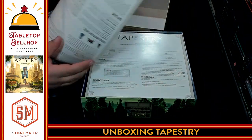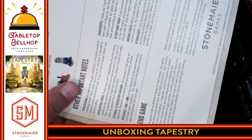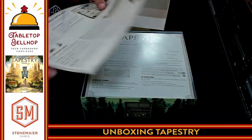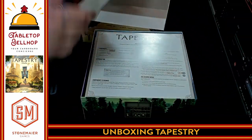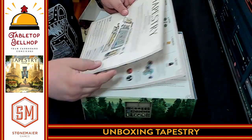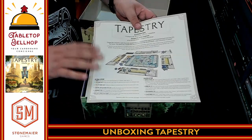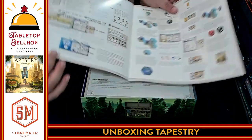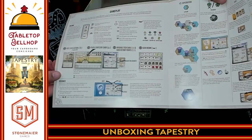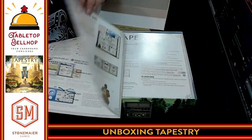I love what paper this is made out of — it has a linen finish like you get on a playing card, and it feels plasticized, like this would be hard to rip. Good job on that, Jamie. The rulebook has lots of pictures and examples of play, which I really appreciate. I don't know the game off the top of my head, but it looks cool. Lots of examples, and a little bio at the end.